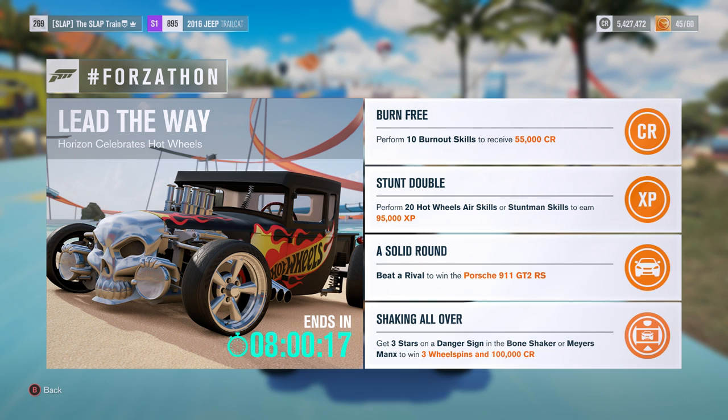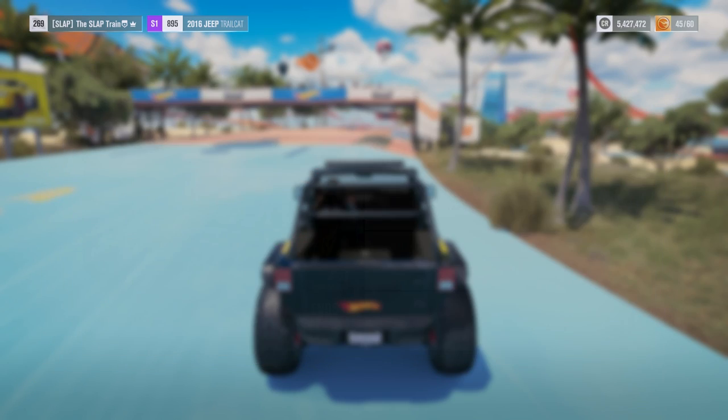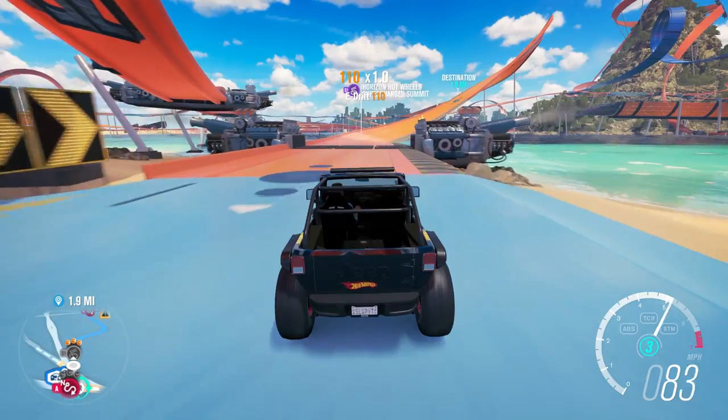Burnout Free: perform 10 burnout skills to receive 55 grand — pretty simple. Stunt Double: perform 20 Hot Wheels air skills or stuntman skills to earn 95,000 XP, which is actually quite a bit. Solid Round: beat a rival to win the Porsche 911 GT2 RS — once we win it we're saving it for another episode because I want to drive it with the wheel. Shaking All Over: get three stars on a danger sign in the Bone Shaker or Myers Mannix to win three wheel spins and a hundred thousand dollars.